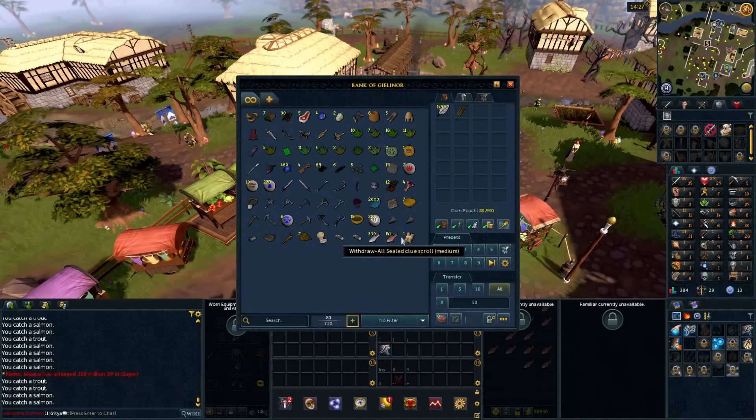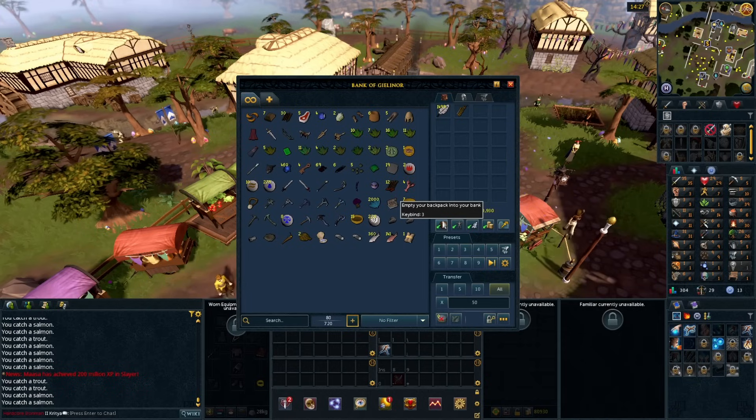For now I need to get my cooking level up a bit so we can cook these trout and salmon — that will be plenty of food to get us through the next stage of questing, because I am not making that mistake again. I am not going to get myself killed just because I didn't take food questing.